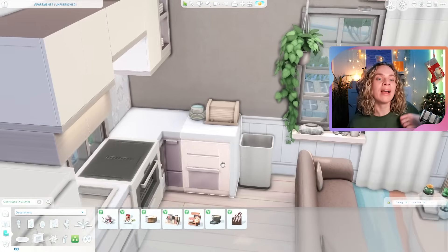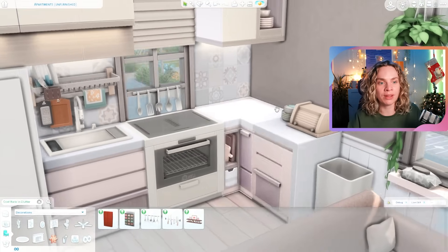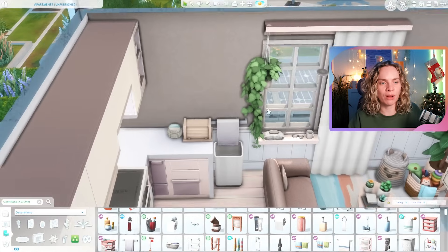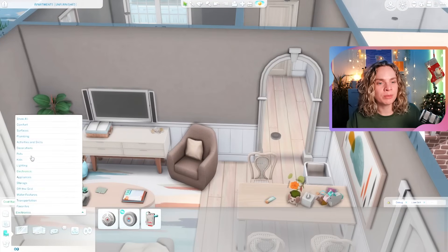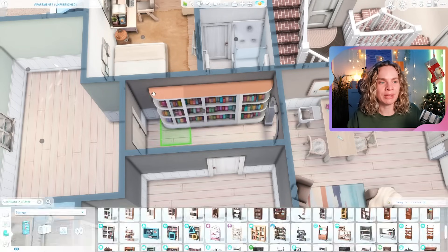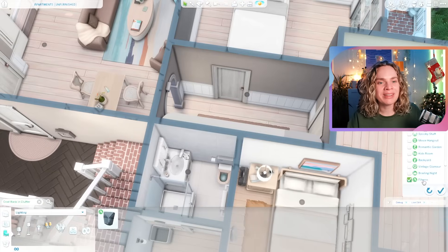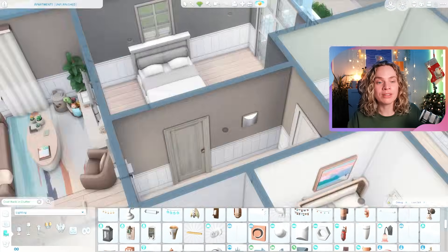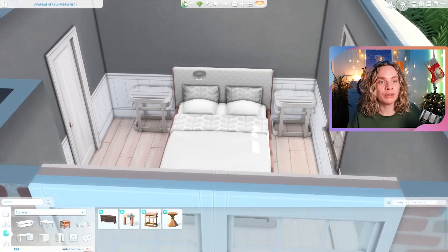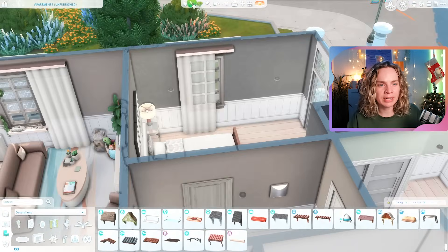For the kitchen backsplash I used tiles from the Home Chef Hustle pack — the colors perfectly matched the paint I was using in the rest of the apartment. Overall there are some splashes of color, but more in the rug and the dining room painting rather than on the walls. The bedroom is pretty small but functional — just a small dresser, no fancy built-in closet.